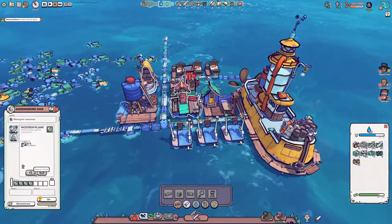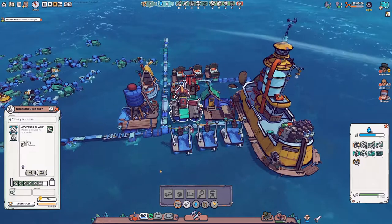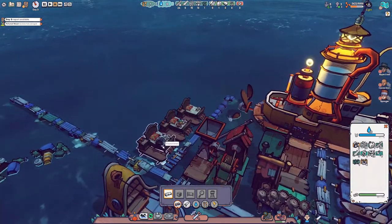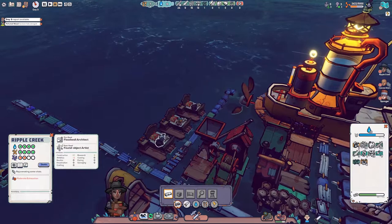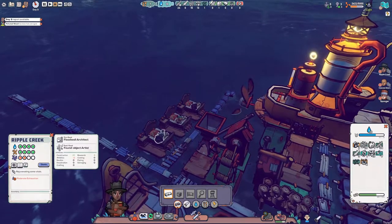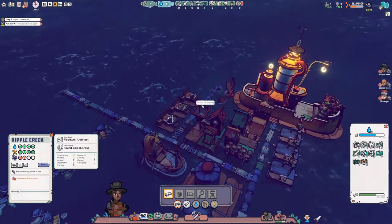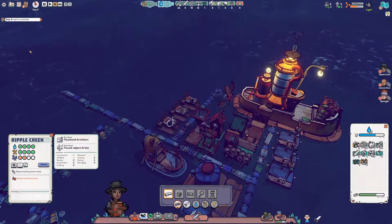Do we build the watchtower first or do we build the research station first? We are slowly using the dried wood. There we go guys, get some good rest. Now that they have a bed, what is that going to do exactly? Are they going to lose some of their exhaustion? Are they going to get fully replenished? Or is it because these are lower quality beds? You can get higher quality beds once you get a research table.